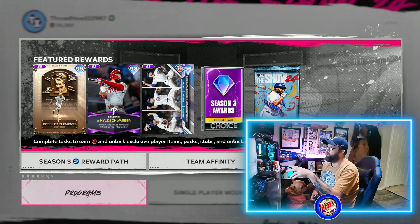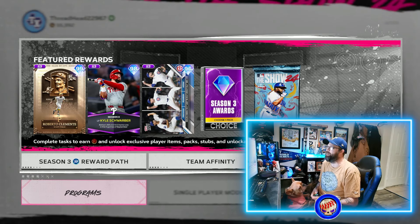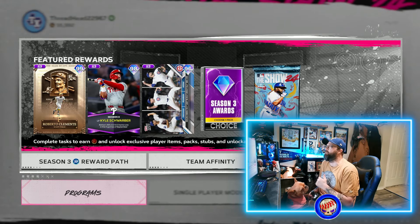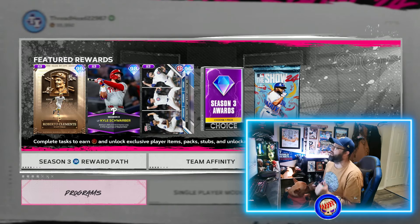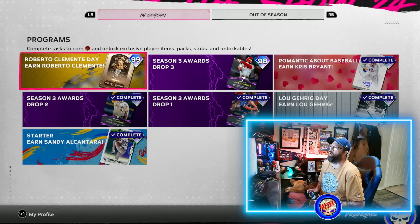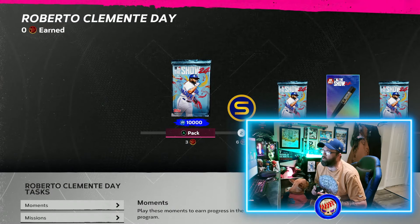We're making a run for the World Series, so join me as we bust through ranked. We're going to be adding the Schwarber and the Clemente cards at minimum to the squad. Both programs are inside the other programs — you've got them both up top here in Season: Roberto Clemente Day program and Season Awards Drop Three.